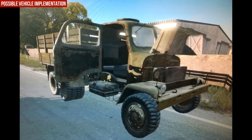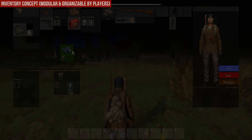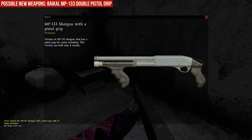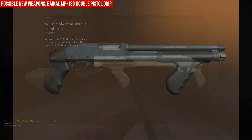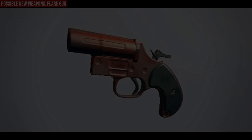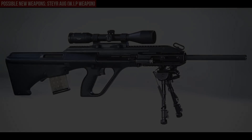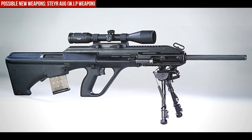I hope they will be released with update 0.51. Now we have the new inventory concept — it looks very nice. The new Baikal MP with a double pistol grip on it, the new flare gun, and the new Steyr AUG.